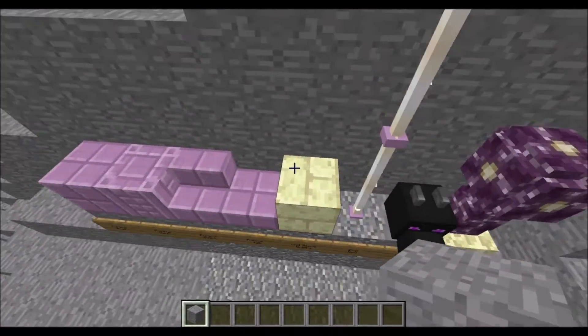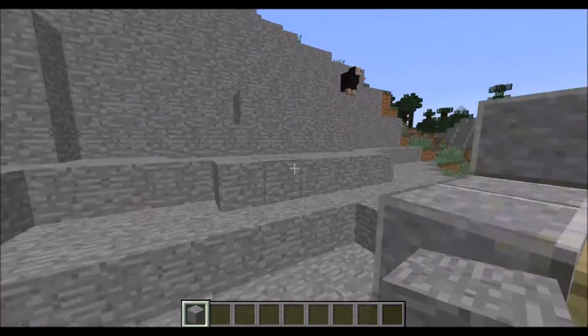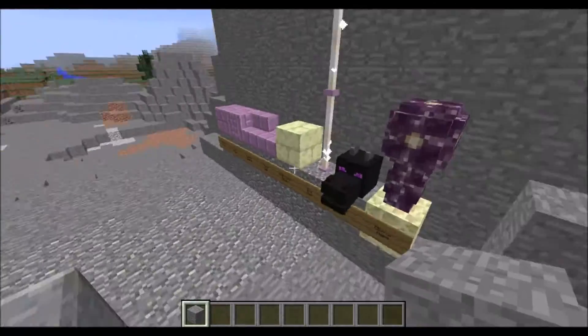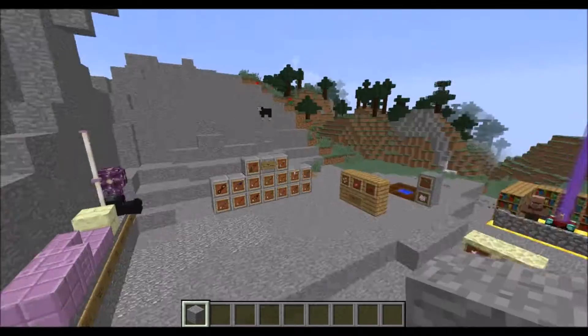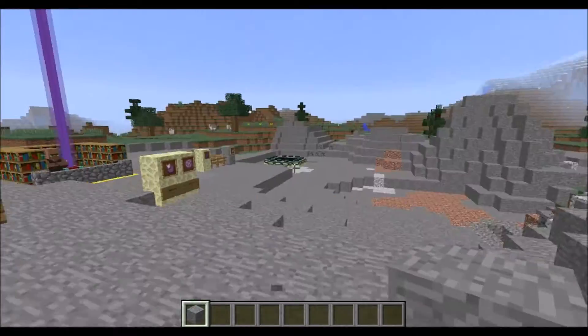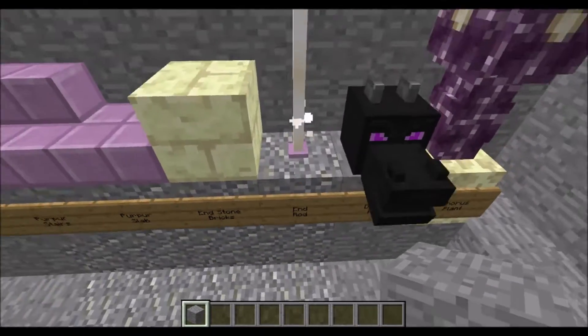There's also end stone bricks, which — if you follow log.zip — you'll know they were planning on adding ender dungeons. I'm going to check out whether they actually got that done in the snapshot. I have a portal and I'm going to save that for later.